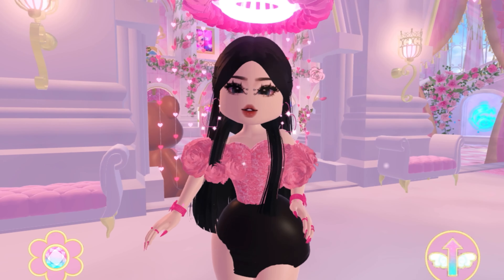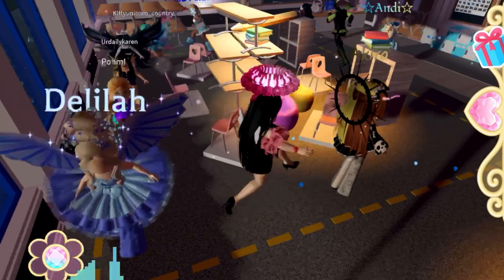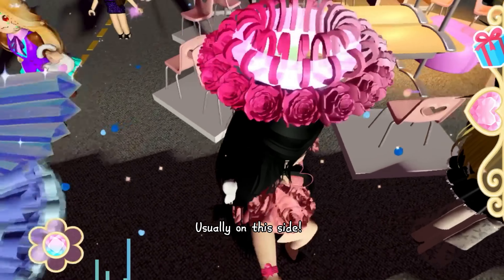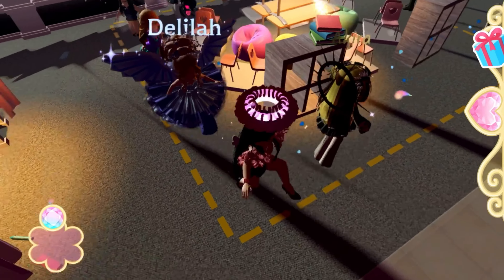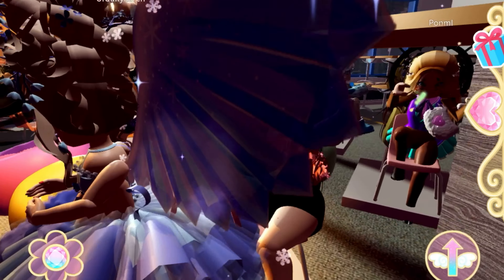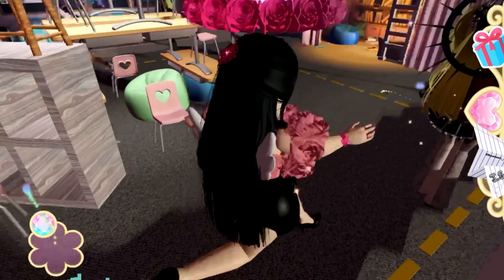The final one is something everyone will agree on: the invisible wall in the rainy day classroom. Sometimes it's like there's a wall that won't allow you to move when you get close to the window side, and I have lost some games because of it. It's super annoying — I hope the devs fix this, even though it doesn't always happen.